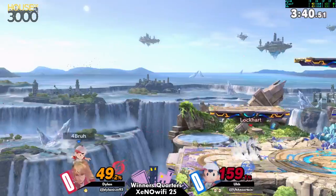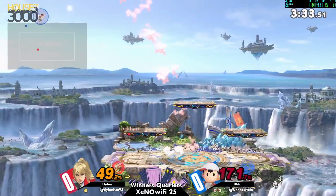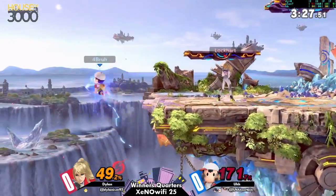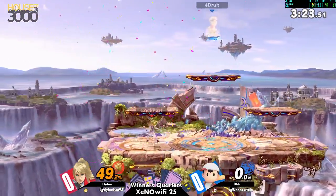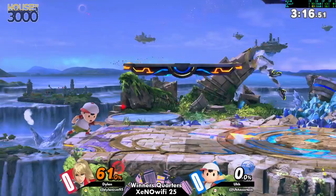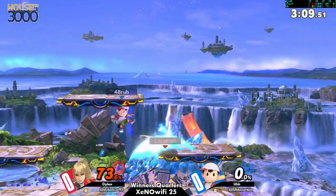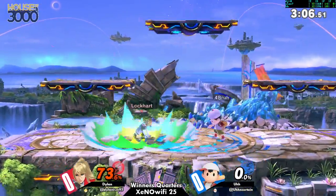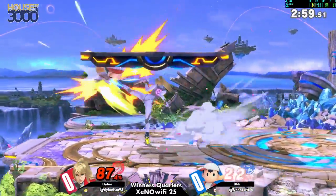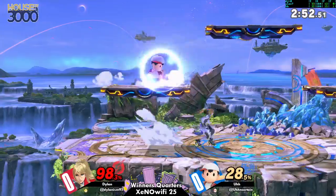I do want to say this because it's a hidden weakness of flip kick. When she does it and hits your shield, you know how she bounces off? She actually can't do anything until she lands. And even though the landing is completely lagless, she has to spend a lot of time landing after bouncing off your shield. It gives just enough time to hit her with an aerial.